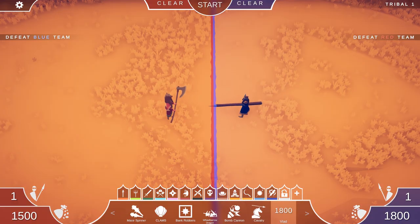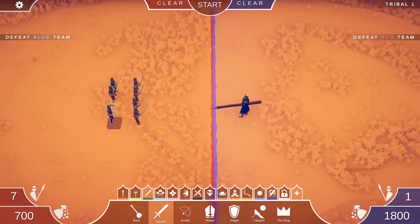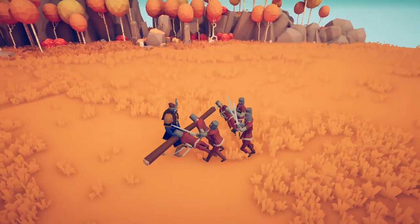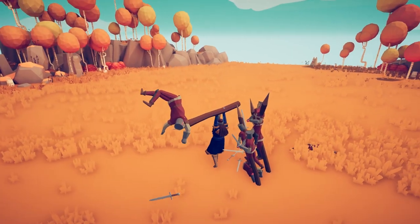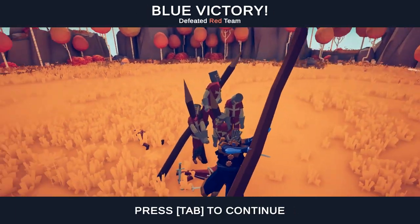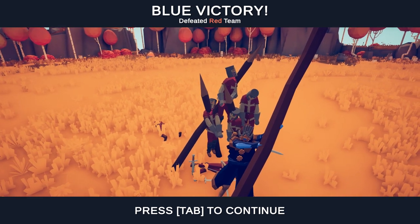Vlad is $1,800 and he's got this awesome new ability where he impales the enemy. I actually want to see if he gets multiple impales. He's actually impaled the dude and is flipping him around, and these guys have all been hit with spikes. It kind of reminds me of the old Dark Peasant from the original TABS.